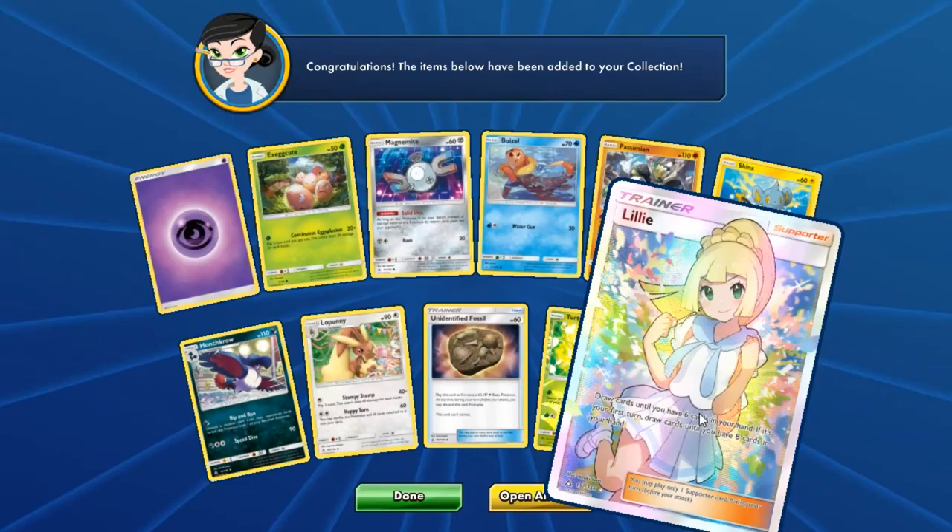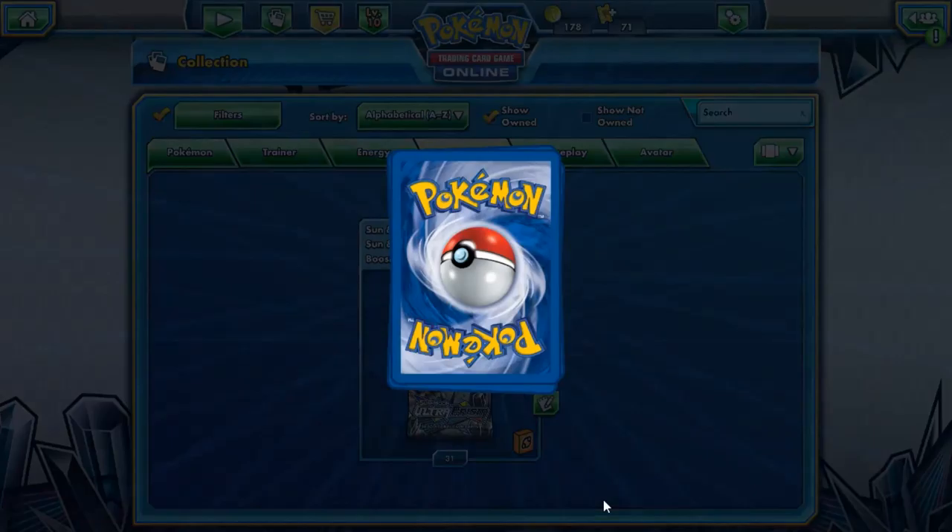Lily Full Art! That Lily is so nice — that would never happen in real life. So pretty. We've pulled Full Art Trainers before on TCGO as well.